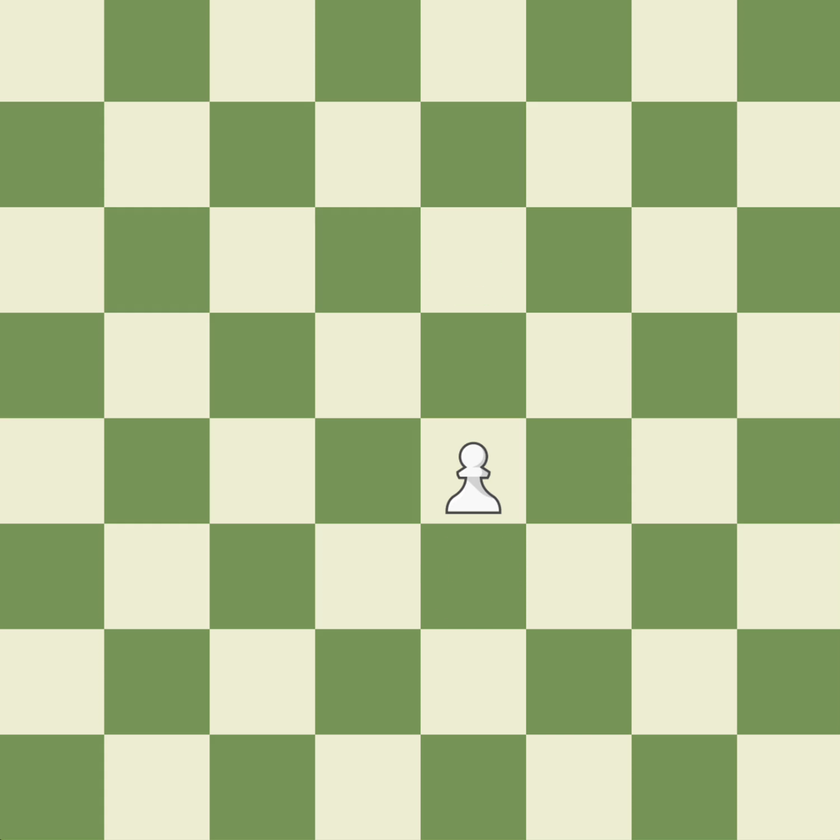One other thing that makes them strange is that while they cannot capture straight forward, pawns can only capture diagonally, and they can only capture one square away diagonally even if it is their first turn. We will explain capturing in one of the next lessons. Let's see some pawn moves.